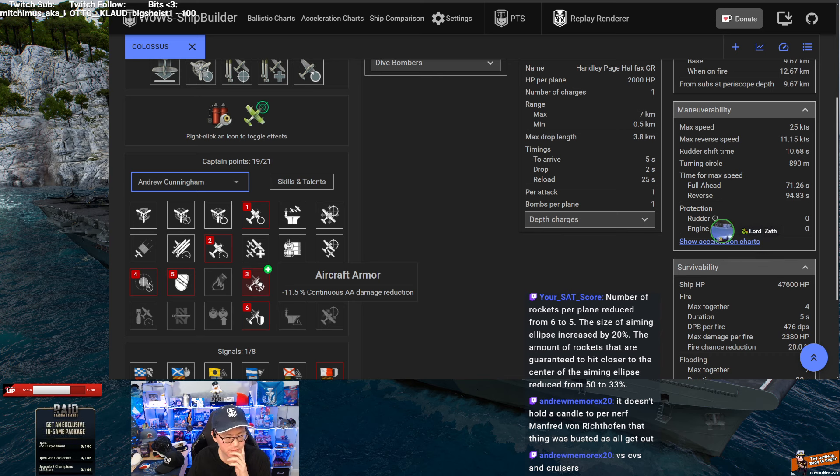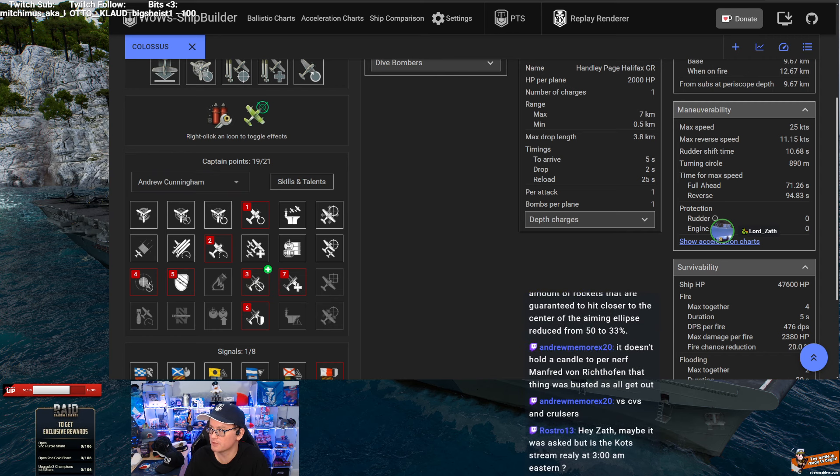Cunningham does give you a buff to your aircraft armor. I use Colossus - or used to use Colossus - as a training ship. That makes sense because it's a ship you like and do really well in, so you can literally throw any surface ship captain onto the carrier and just do whatever. The last skill points are a little bit gravy anyway. The last two points are on the left side - improved engine boost five percent and Last Gasp.